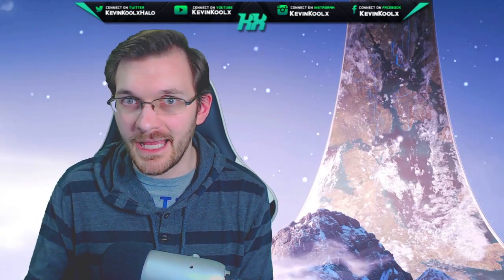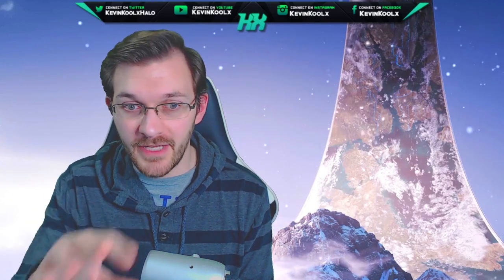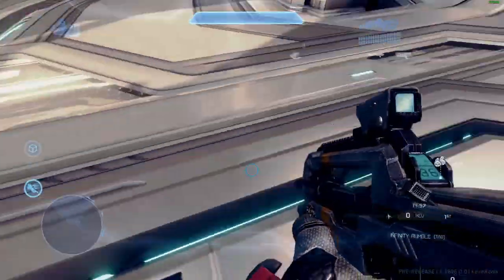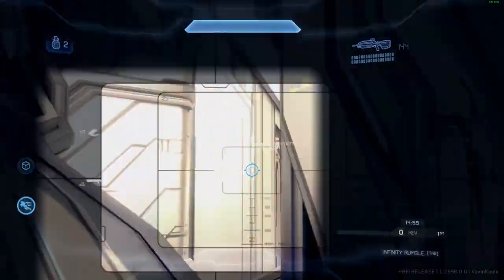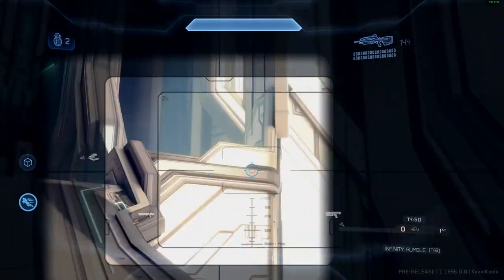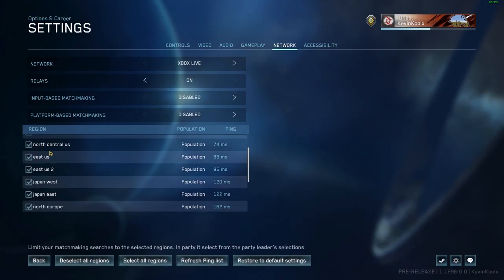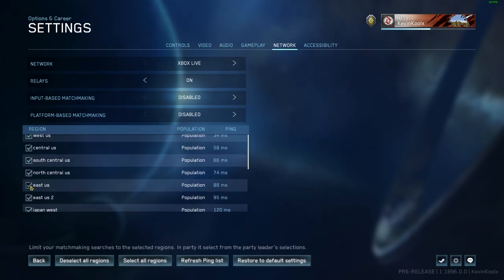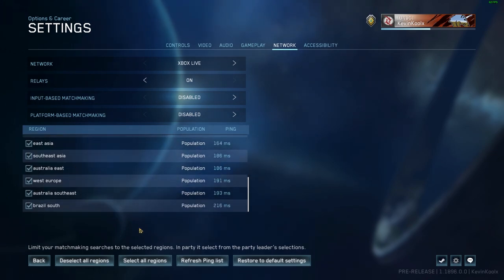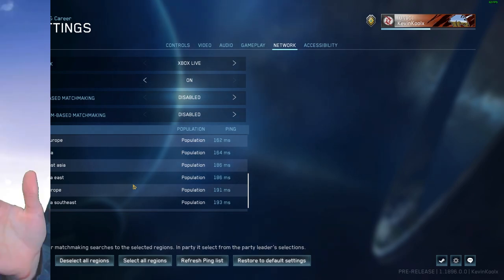The heads-up display has been a bit laggy as well — in Halo 4 they implemented a floaty effect for the HUD, and in this flight it's a little delayed. It's noticeable when you're playing but it's kind of in your peripheral vision so you don't notice it that bad. Also, I was having an issue trying to deselect servers I didn't want to match with — like servers in Asia. I couldn't deselect all of them; I could only deselect one at a time for whatever reason.